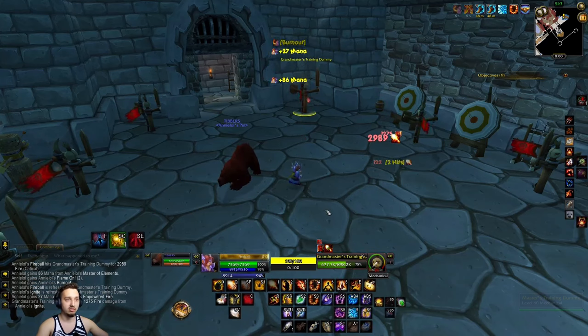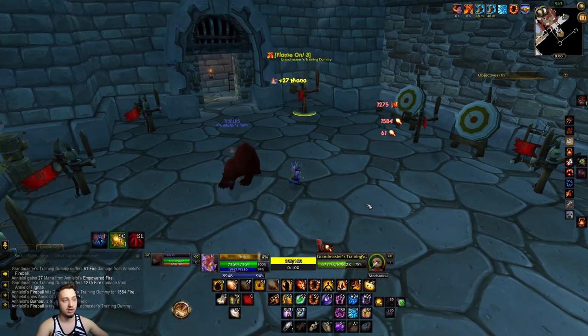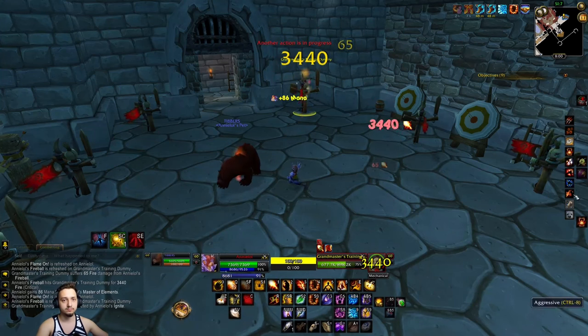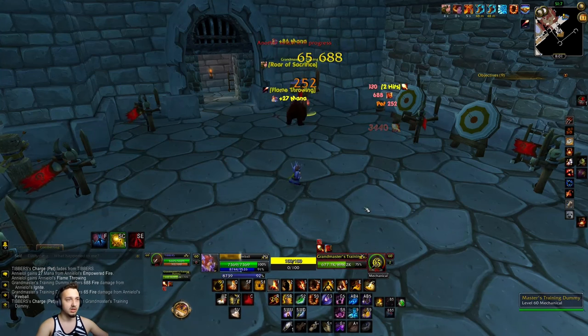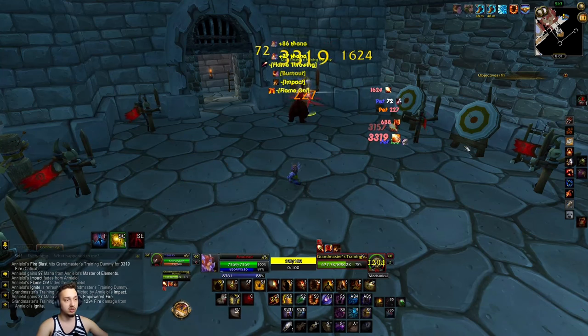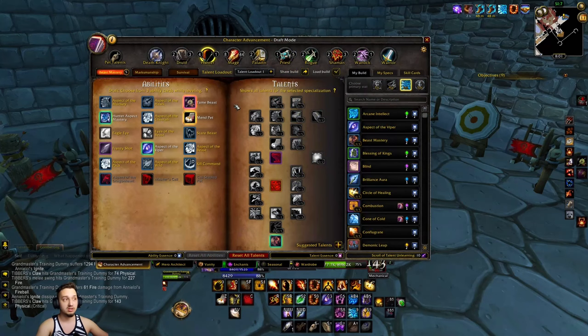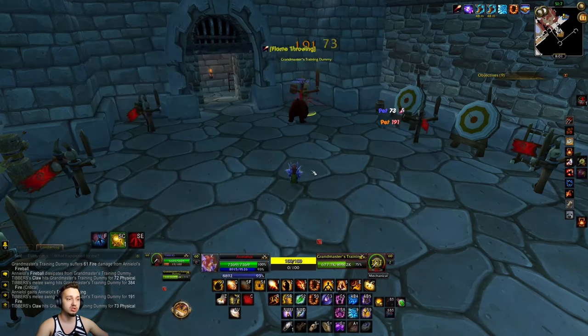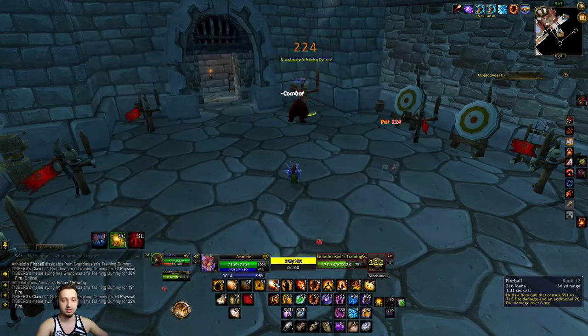We get a lot of crits here, right around 3,000 most of the time, sometimes a little higher. Non-crits are usually 1,500 to 2,000. You could also get Tibbers in there, and you could go into the Beast Mastery tree to buff Tibbers up a little and give him some abilities of his own. I more so wanted to rely on my own damage and fireball though.